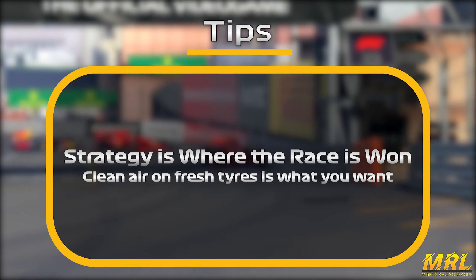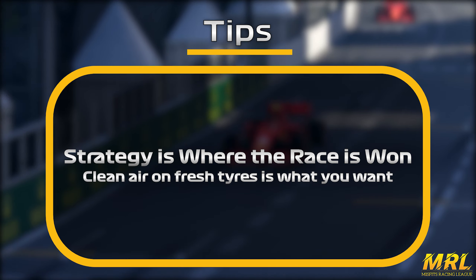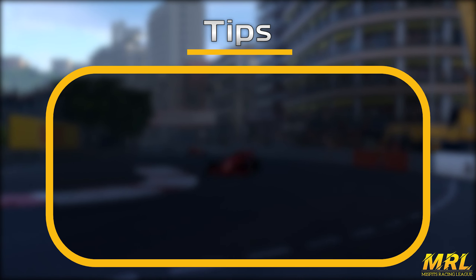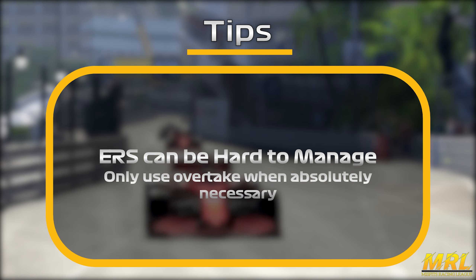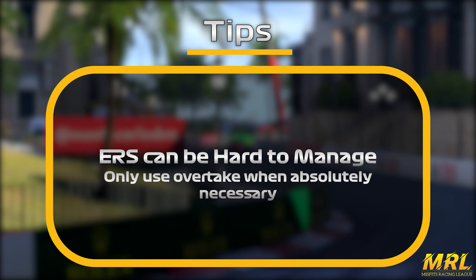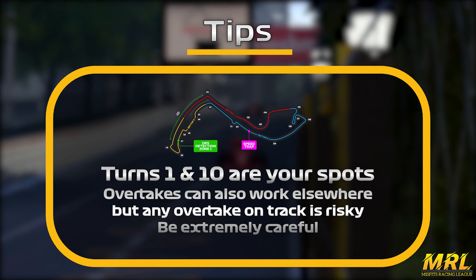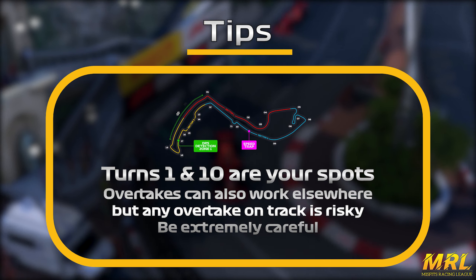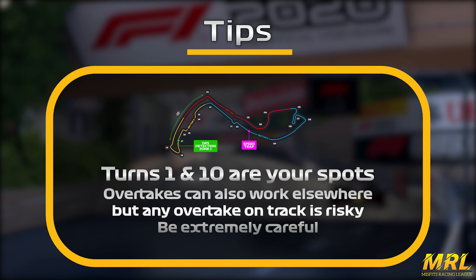Strategy plays a massive part in this race. Undercuts are big if you can get clean air and timing is paramount when in the session. We suggest paying attention to how long it takes to do a pit stop and use clean air to your advantage. ERS is very hard to manage around here due to the high downforce required for this track. If you are going to use your overtake, make it count. However, remember to be patient when going for overtakes — one mistake can easily ruin your race. Your best chances of making a pass are into turns 1 and 10. Force your opponent into a mistake out of turns 8 and 19 for the best chance. We would recommend using strategy to pass your opponents, as on-track passes are extremely risky and difficult.